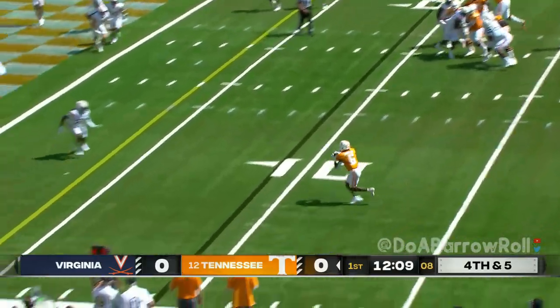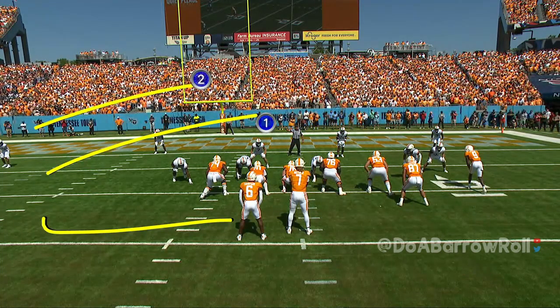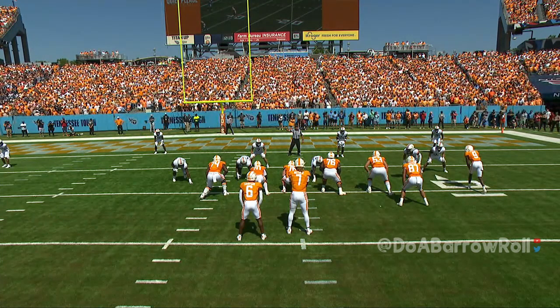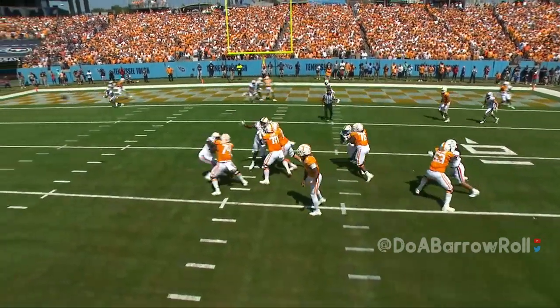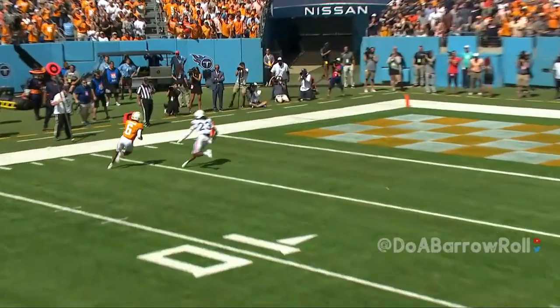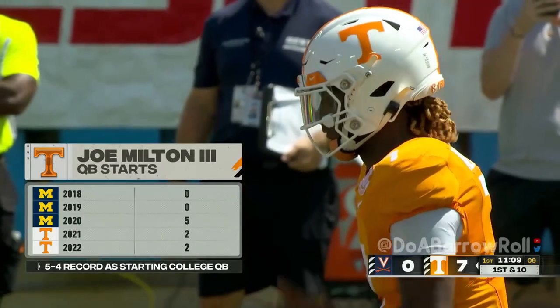Milton has time, gets it to Sampson. Sampson gets to the sticks. His first read is there, second read is there, third read is Dylan Sampson coming out of the backfield on the swing. It's a nice job getting through his progressions. You're seeing the poise we talked about — this is quarterback play at the NFL level, and you got to commend him for his toughness.